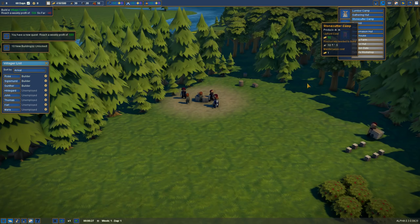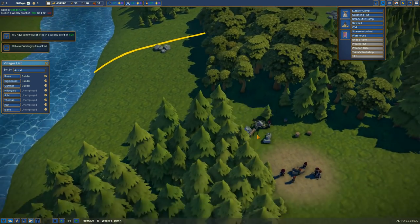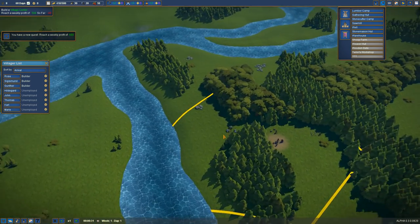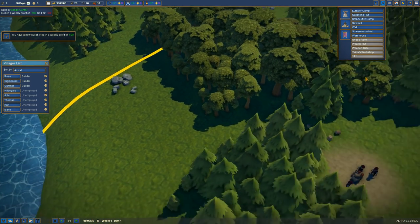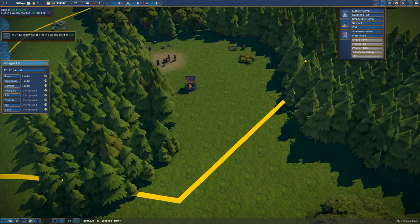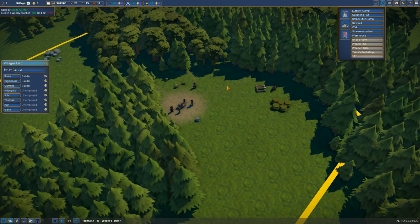We're going to get ourselves a lumber camp — we'll stash it back here in the trees. And we probably need a stonecutter camp. Where's the stone? There it is over there. We'll toss that over this way. We also need a well, so let's toss the well kind of in the center of town over here. You guys get to work.